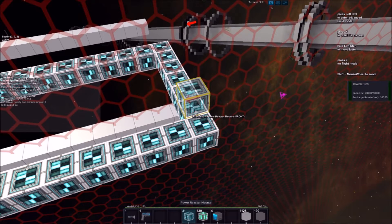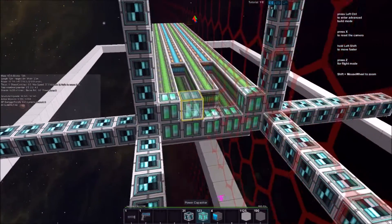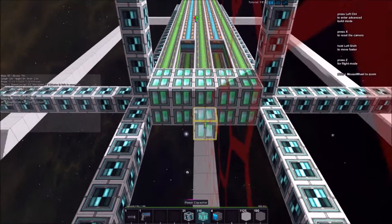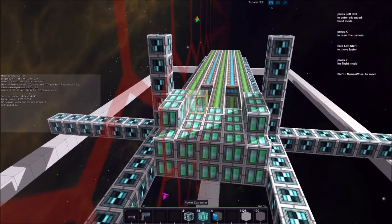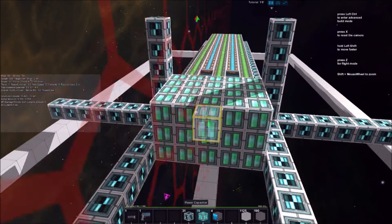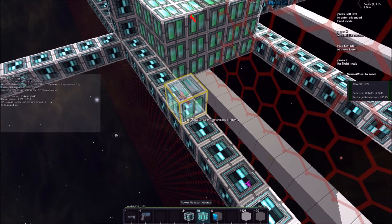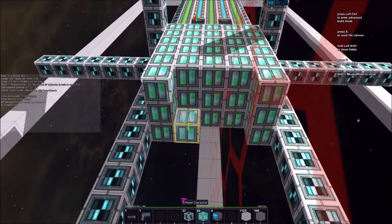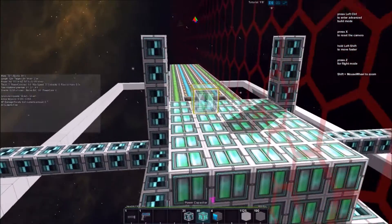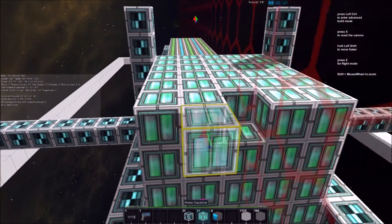If you look at that, you see the recharge rate is pretty insane — it's got a nice capacity, but not a very good capacity. What we need to do is place down a bunch of these power capacitors, and what these do is store power. It's kind of like having energy cells in Minecraft — Feed the Beast, I should say — just having this backup of energy that will allow for much more energy in your ship. You see that capacity has gone up. It's not a very big power capacitor by any means, but we're getting a lot of power here for our ship.